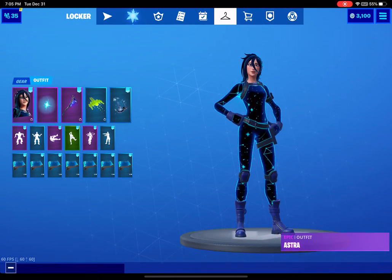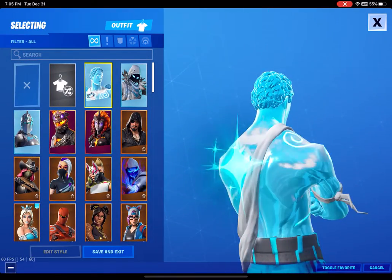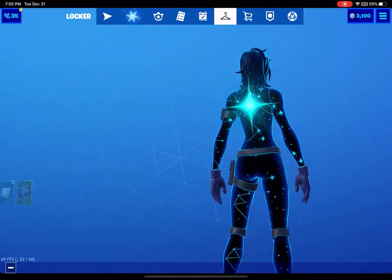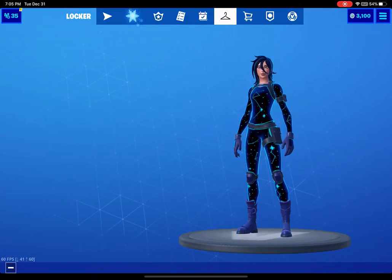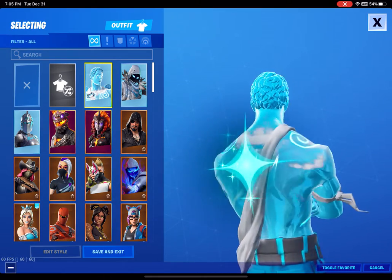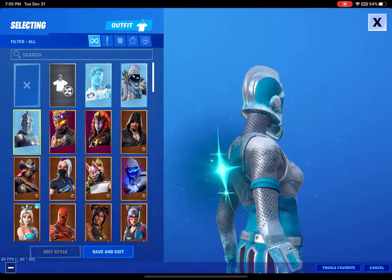We're going to start with skins and go all the way back to the beginning. Frozen Love Ranger — pretty dope. I have to check what this bag left me. Shining Star. I can go back. Fallen — not Fallen Love — Frozen Love Ranger.